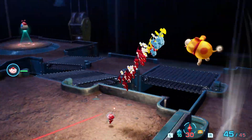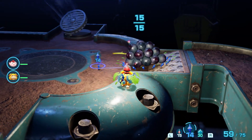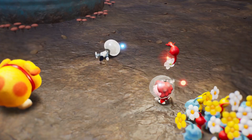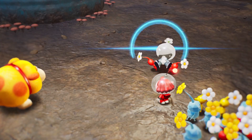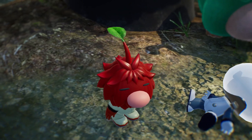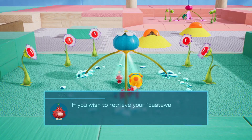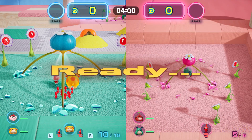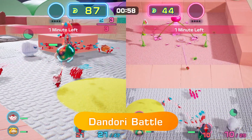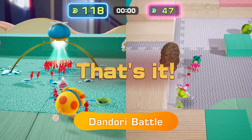You'll find strange contraptions, peculiar wildlife, and even more treasures. You might also find castaways in need of rescuing. What's that leafy person doing with the castaway? You've got to stop them before they get away. Prepare for a Dondori battle. Embrace the art of Dondori by strategically issuing commands to your Pikmin and Oatchi. Collect more items than your opponent within the time limit to win the battle and save the castaway.